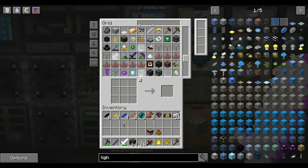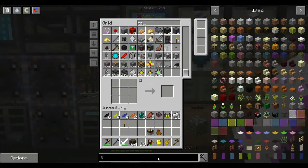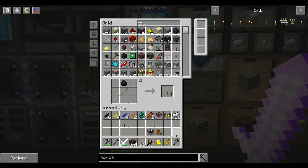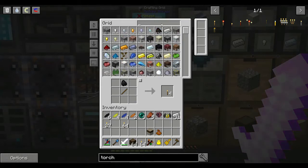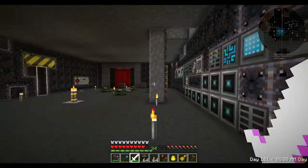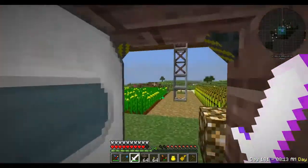I'm going to need a bunch of torches. Let's just make some. I'll grab a couple stacks of sticks, and then we'll grab some coal. One of the things I want to get into... I love having flight, it's fantastic.